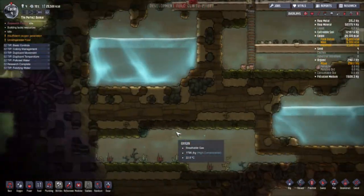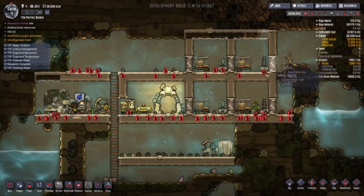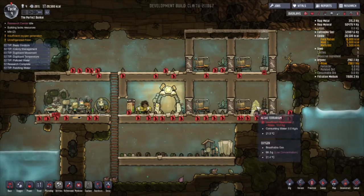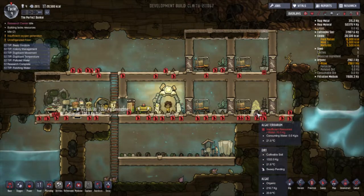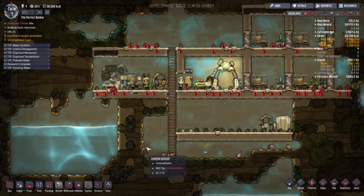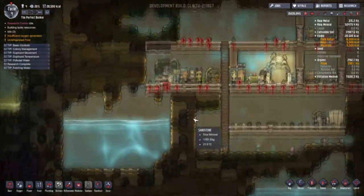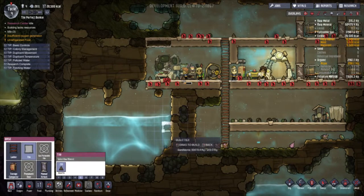We're doing really great, I think, but I just have to tackle the oxygen issue. Why isn't that doing anything up there? I really hope they'll put some material in... oh, it needs water. I don't have any water, or any way to get water yet. Oh, I totally forgot about that. Where can we get water?